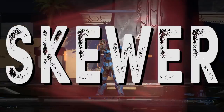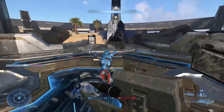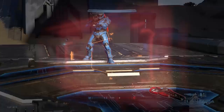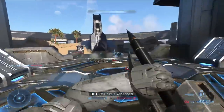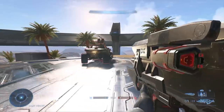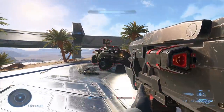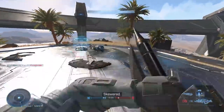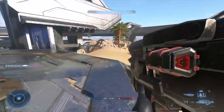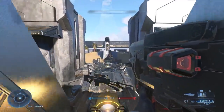Next we have the Skewer — aka the most satisfying kill you will ever get in Halo Infinite multiplayer. The skewer is just a gigantic harpoon gun that fires a quick-moving projectile. Even if you hit another player in the toe, any contact with the harpoon will result in an immediate one-hit kill. But remember, the harpoon is projectile, not hitscan — meaning you'll sometimes need to lead your shot a little before pulling the trigger. Even though the skewer seems like it would be a golden vehicle killer, you actually need two shots by default to blow up a warthog. It's also a one-shot mag, so if you're trying to use it up close, fire off a shot and immediately change weapons no matter what — that way if you miss, you'll at least have a backup option rather than a painfully long reload.